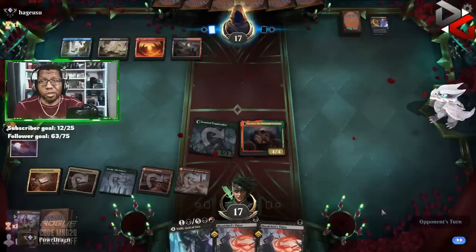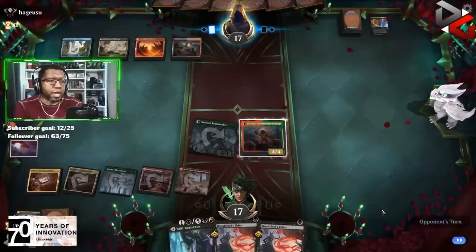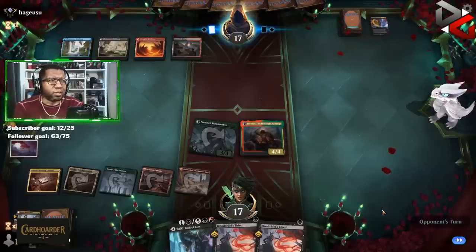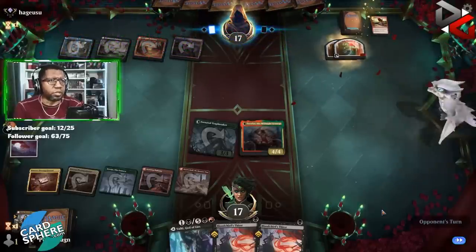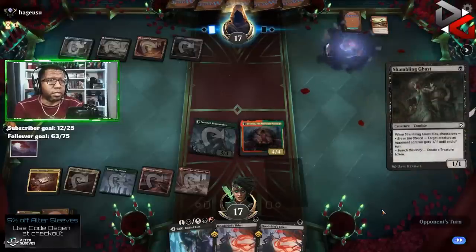We're two mana away from resolving a Valki, which would be pretty sweet. Unfortunately in this matchup we have two Blood Chief's Thirsts here that probably are only going to get to kill a vampire and a planeswalker — that's about it. Okay, big sorcery — they're gonna go looking for some damage, or probably like a Dragon's Fire to let them kill something.